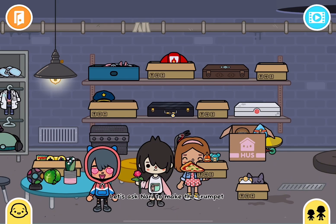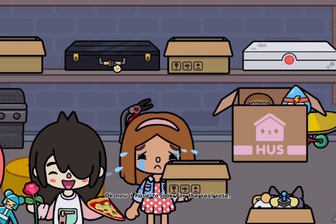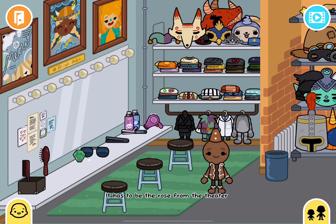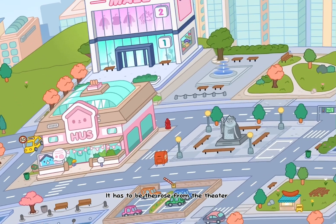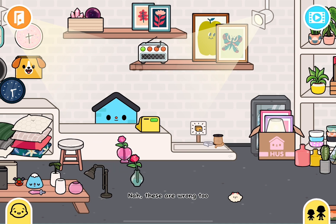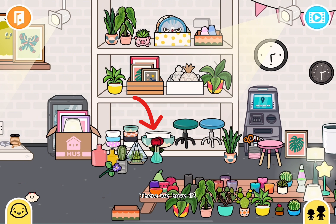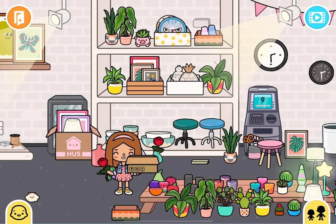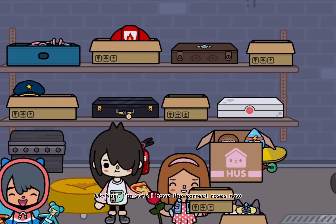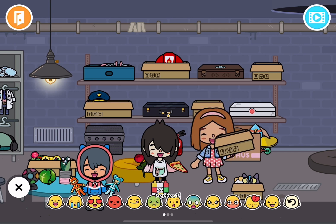Let's ask Nari to make the crumpet. Oh no, this is the wrong flower. Okay, let's try the arcade crumpet first. Awesome! Now I have to look for the real rose. It has to be the rose from the theater — I think I moved it to another store. These are wrong too. I think I found it. There we have it. Okay Nari, I'm sure I have the correct roses now. Perfect!